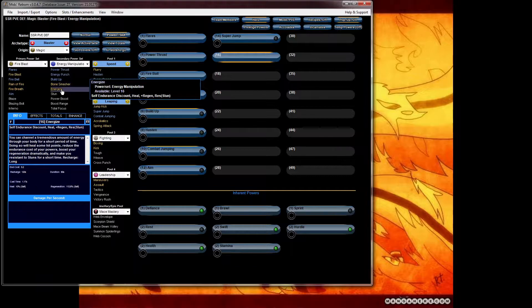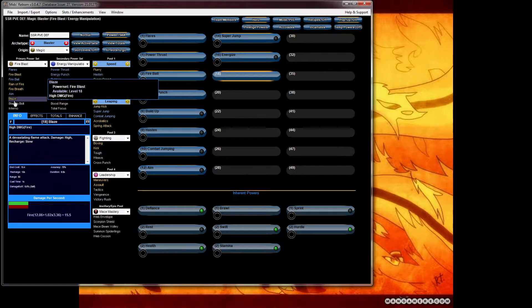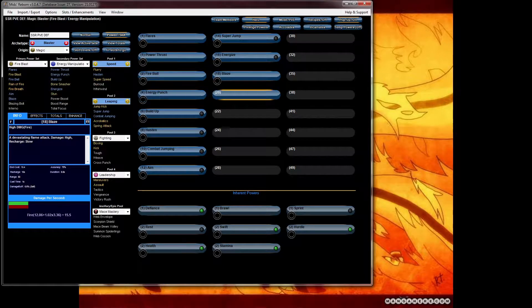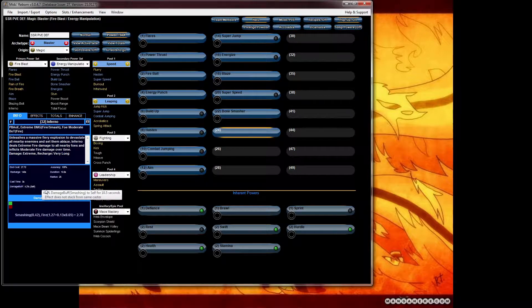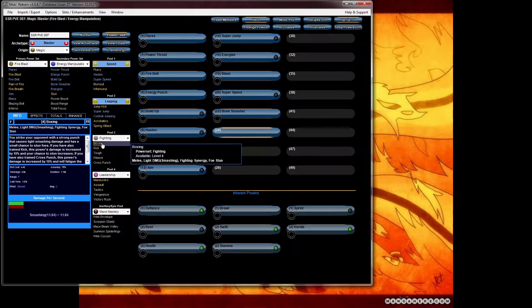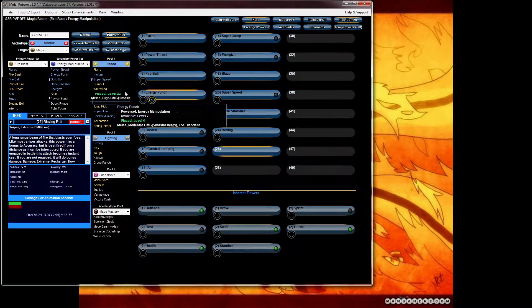Take bone smasher at level 16. Energize — always. Endurance is always a big problem, especially with fire. Blaze. Super speed at level 20. Going to go with bone smasher at level 22. This is where I normally start to take the fighting pool — boxing. But since we have the sniper blazing bolt, you have to take that one. That right there does some crazy amounts of damage per animation per second compared to the other powers.